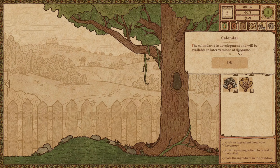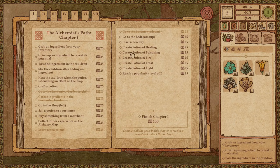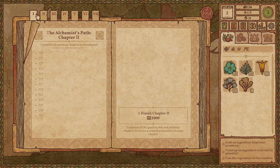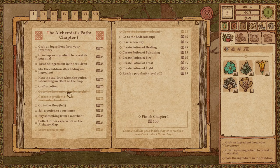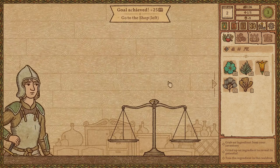There's a calendar in the full version. Looking at all the different goals to accomplish — starting a new day, going to the bedroom, creating potions of healing, poisoning, fire, frost, light — lots of stuff. There are also lots of goals and things to do. Let's go to the shop and greet our first post-tutorial customer.